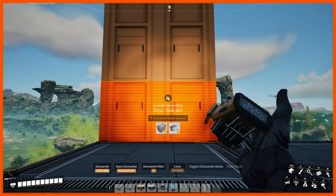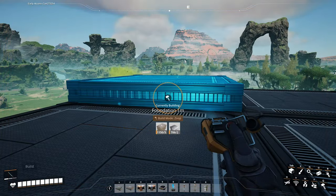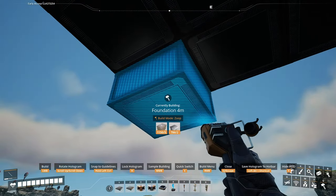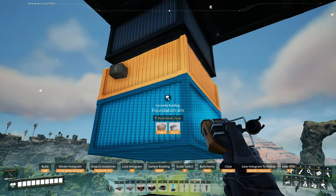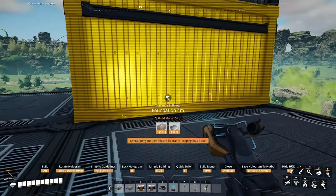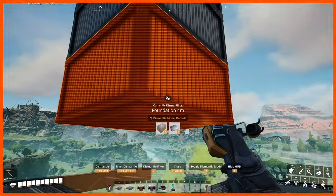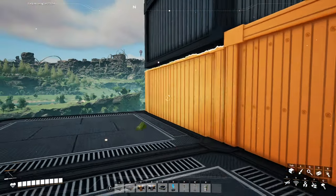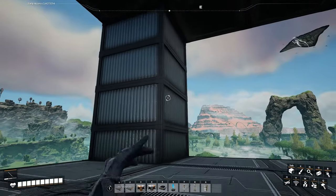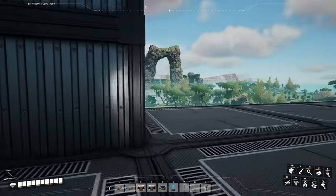Actually, you know what? I want to try something. Because I don't really like the way that looks. What if I... Did this. I'm gonna turn this into a four. I need to move this. That's better — it looks like it's supposed to be there, you know? It's like a pillar instead of just a random weird-ass wall.